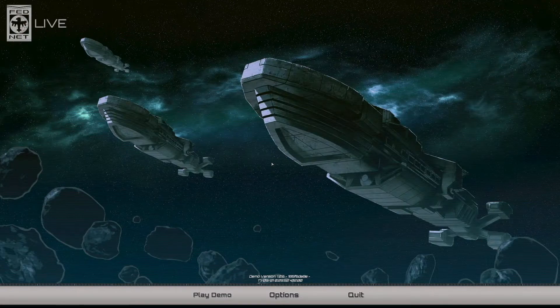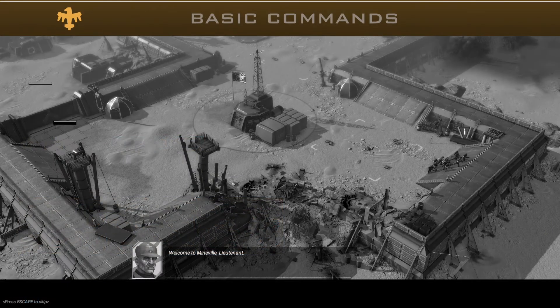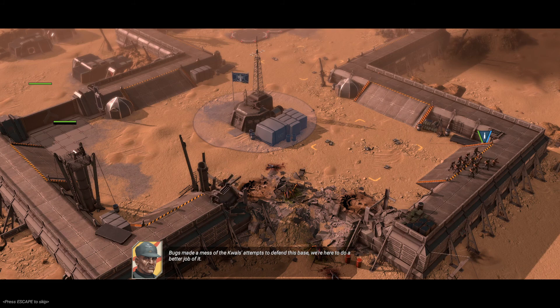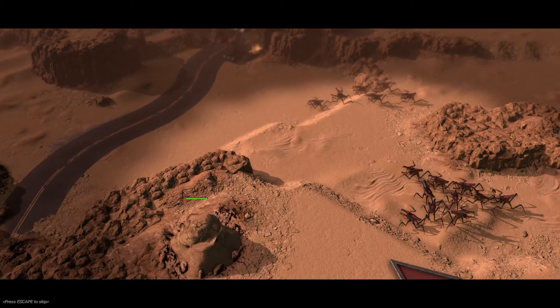Starship Troopers Terran Command is a real-time strategy game set in the universe of the Starship Troopers films. In this video, we will take a look at how to play Peace of Mind, one of the available scenarios in the demo. In this scenario, you start in command of Federation troops in an outpost at the center of the map. Your goal will be to recapture a series of mines vital to the Federation war effort on the planet.